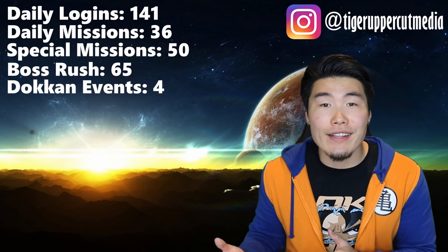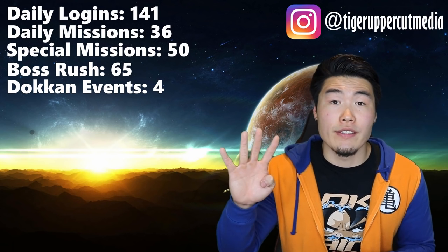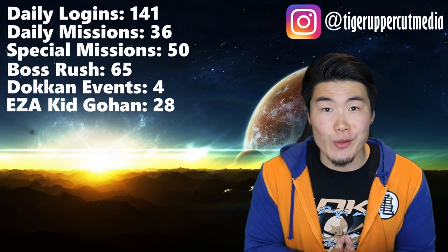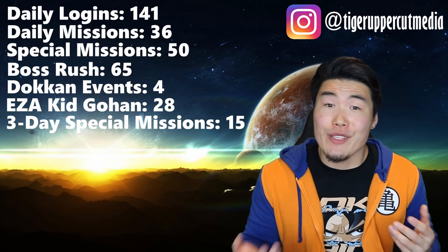With LR Vegito and LR Gogeta came their Dokkan events as well, so clearing those gets you two stones each, or a total of four. The Extreme Z Awakening Kid Gohan events should also be coming with the 3-year anniversary, and clearing those stages gets you 28 stones. Finally, there were three-day special missions that gave out 15 stones.